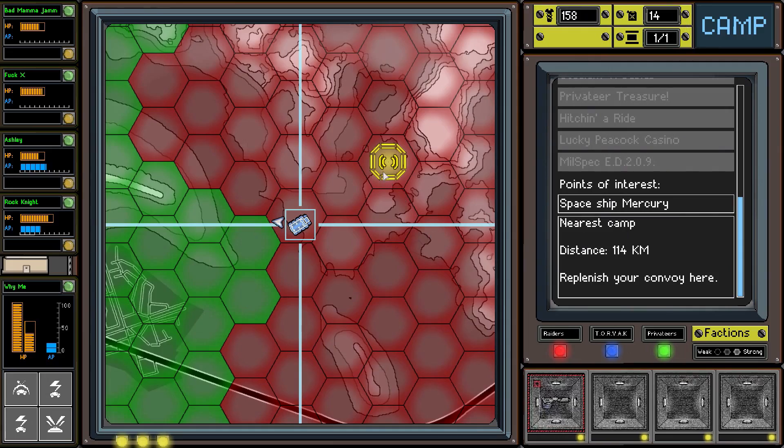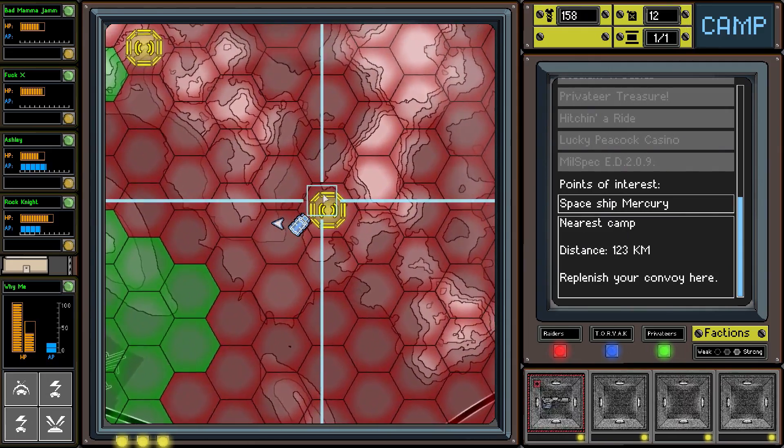We're at 14 fuel now. We still want to go to the side objective because we're still missing a little bit of fuel to get to our objectives.